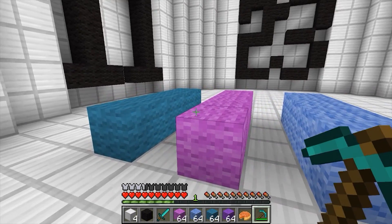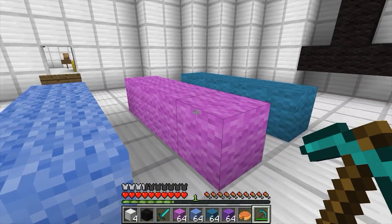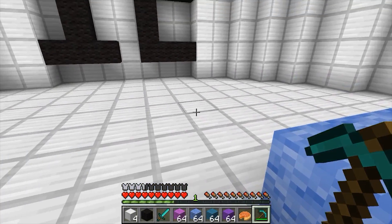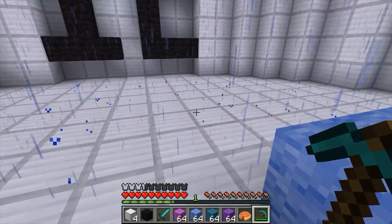Okay, four times three — three groups of four. So let's see: one, two, three, four, five, six, seven, eight, nine, ten, eleven, twelve. That's pretty easy to count by ones. It doesn't take too much time.